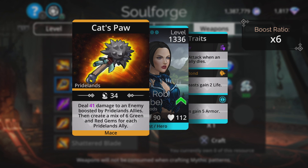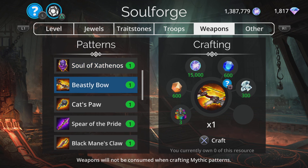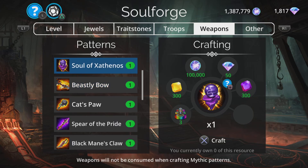Cat's Paw — deal damage to an enemy boosted by Pride Lands allies, then create a mix of green and red for each Pride Lands ally. Like I said, I'm not a fan of these ones. Even with a full roster of four Pride Lands allies for maximum mix, the amount of times it just doesn't work is unreal. Beastly Bow is another one of the same kind, so skip that too.